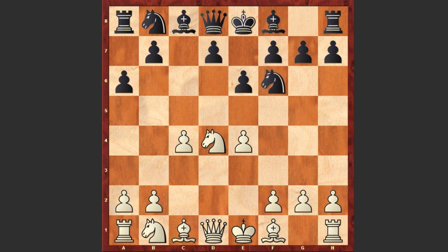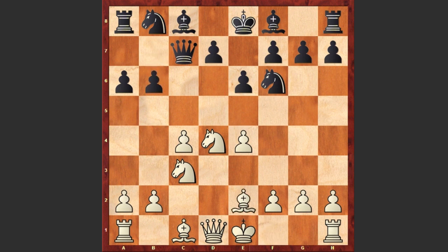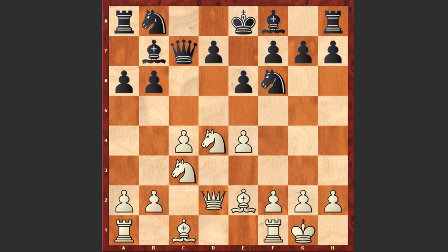Here comes Nf6, Nc3, Qc7, Be2 and b6. Black is employing the Hedgehog. White castles kingside, Bb7 and Qd3. White is choosing a slightly rare but pretty mobile move — later the queen can jump to the kingside and help organize an attack.